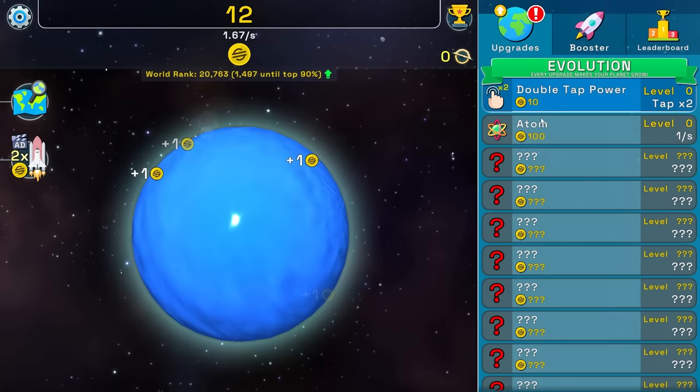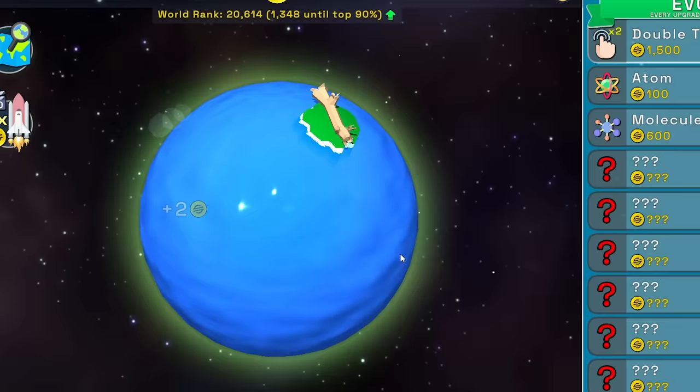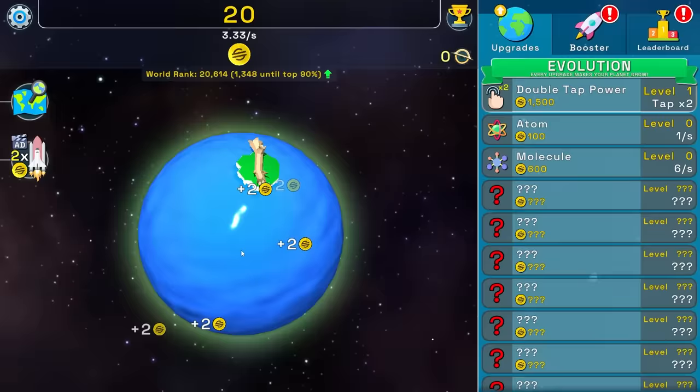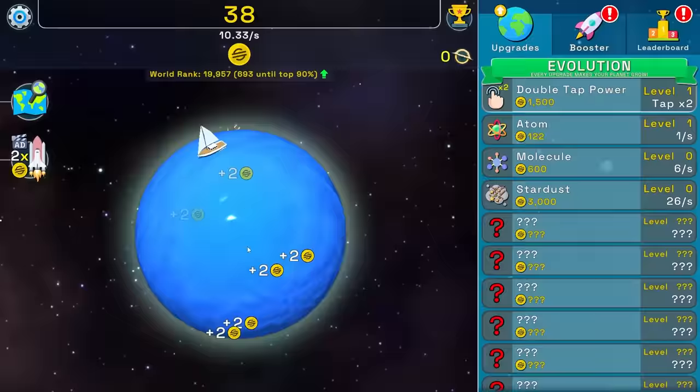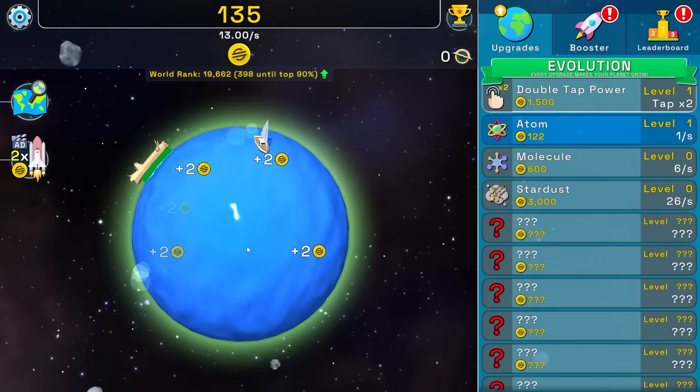So if I get the double tap power level two, I start getting two money, and now we have a green island with a dead tree on it. If I keep clicking until I get a hundred money, then I can buy an atom. Now the atom gives me money per second, so I don't have to click as much. I can buy another atom to give me two, then three money per second.